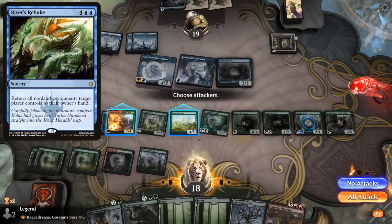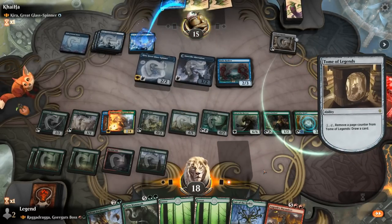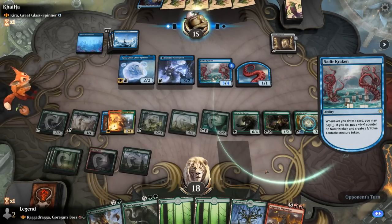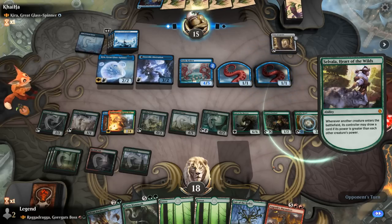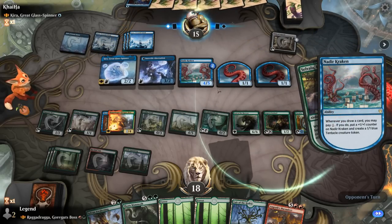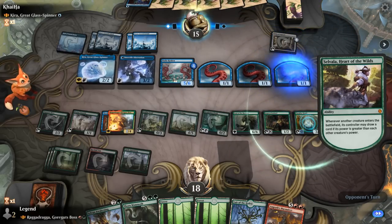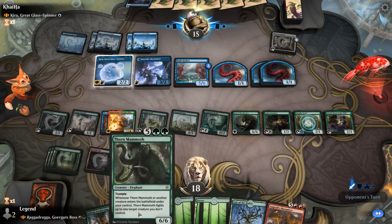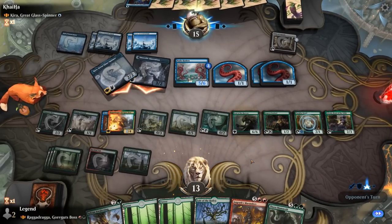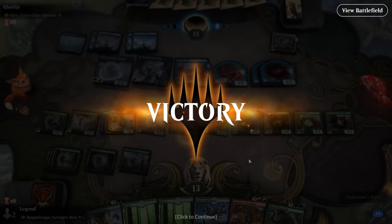We keep chaining cheap creatures, drawing more cards, and eventually find finishers. Despite losing our commander things are still going according to plan. We just need to dodge a River's Rebuke. Angrath's Marauders will also be quite powerful. If the opponent pays the 1 for Nadir Kraken's ability, we'll be happy since it means no River's Rebuke. Our opponent then double plays 6-mana card draw engines after a nice explosive start — too much for them to overcome.